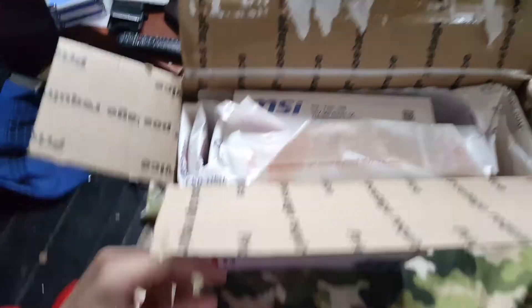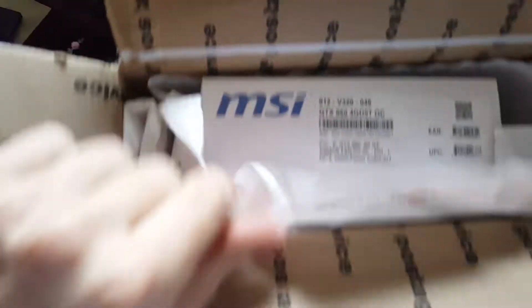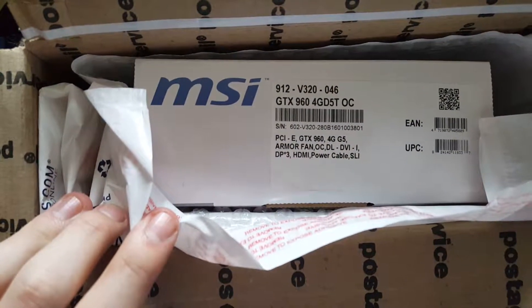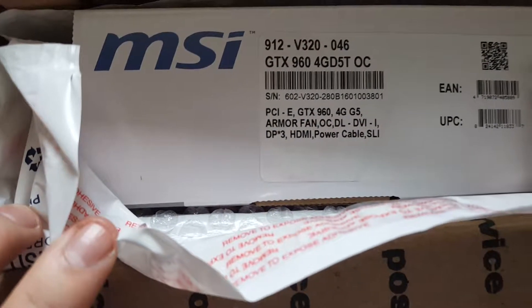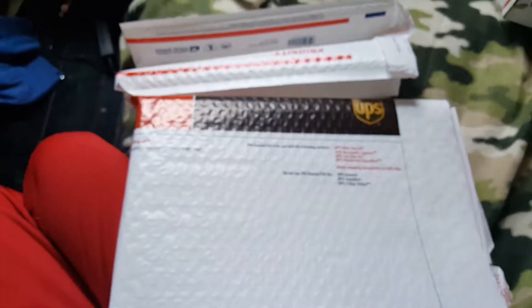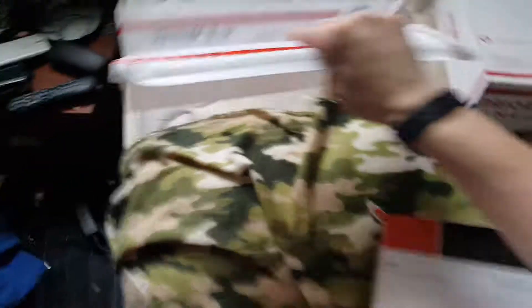So I got the box open, and I sort of just gave up and kind of ripped it open at the side. And as you can see here, MSI is right there. It says GTX 960 4G DOC — I don't know what that really means — but right there it says 4GB G5 Armor fan and all that. This came from California, by the way.